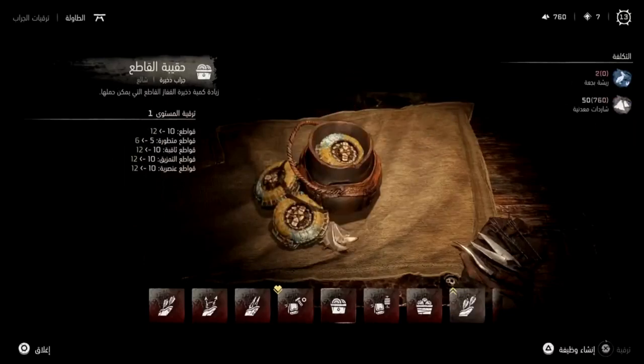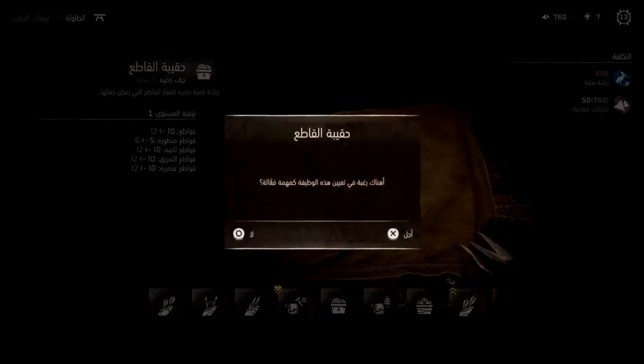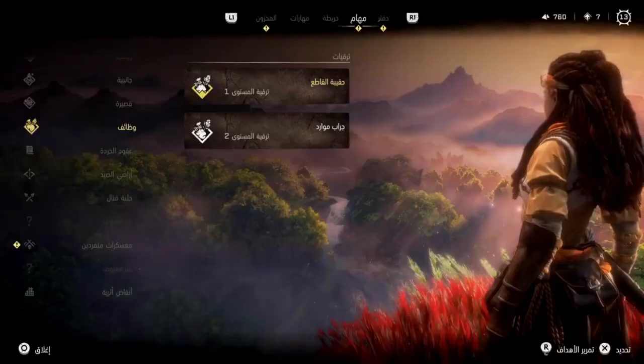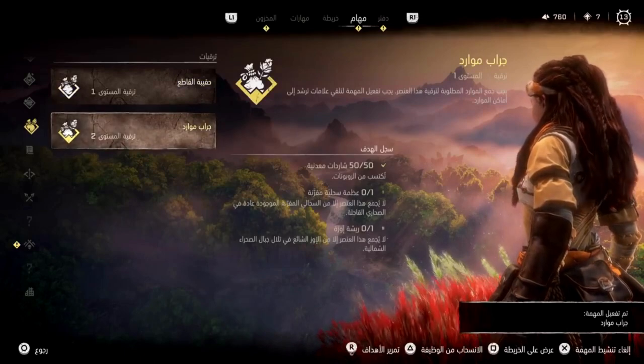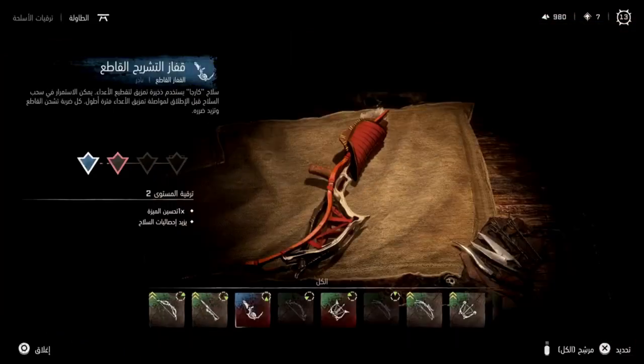Now let's talk about cost. Burning Shores is priced at $19.99 and is available for pre-order on the PlayStation Store. If you do decide to pre-order, you'll receive two in-game items as a bonus: the Black Tide Dye Outfit and the Black Tide Sharp Shot Bow.